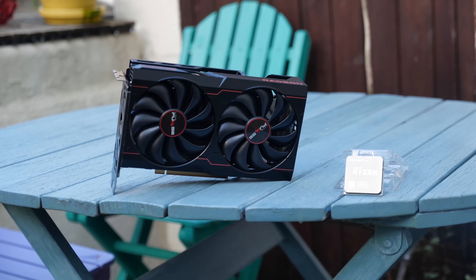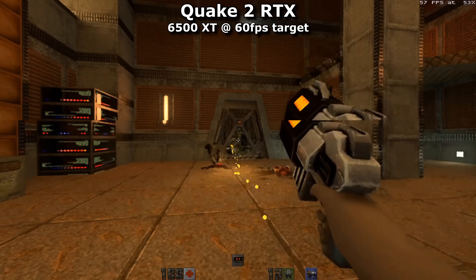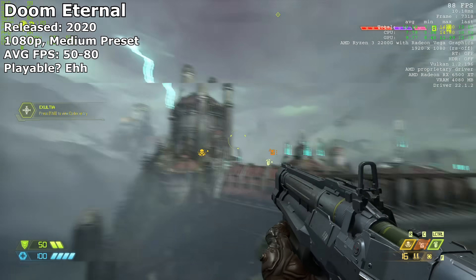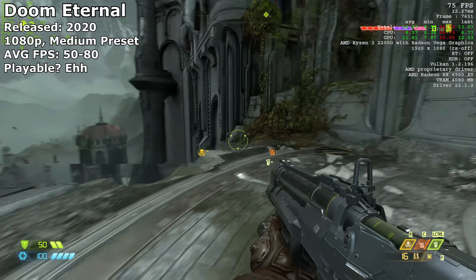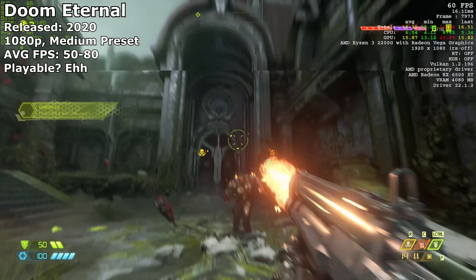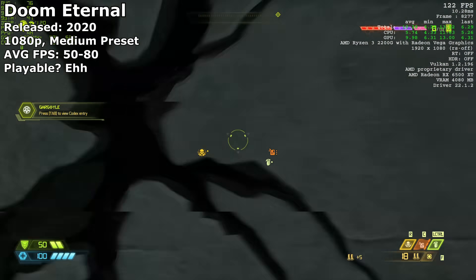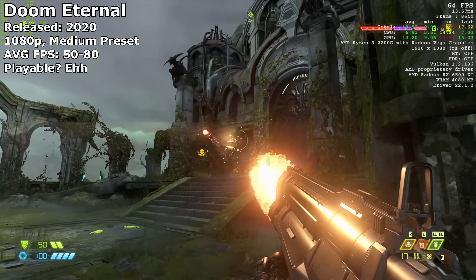And with that out of the way, onto my future plans with the 6500 XT. It's done ray tracing at 60 FPS. It's been paired with the 2200G. Now I'm going to put it with a slightly more capable 1500X and run it through the whole series of games I intended to test in the first place, as well as revisit problem titles like Doom Eternal. And then I'll jump onto a newer system to compare the 6500 XT against the Radeon 480. At least, that's the plan right now — depends on whether any of my other components choose to fail before then.